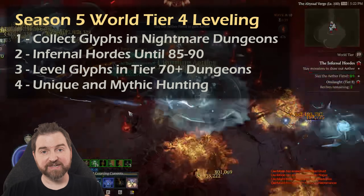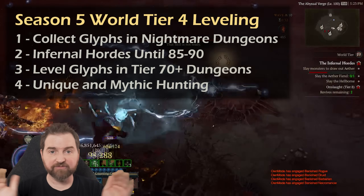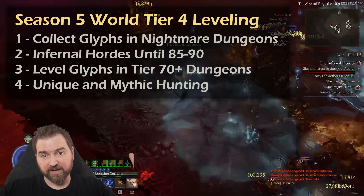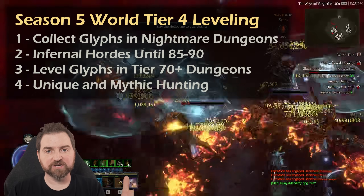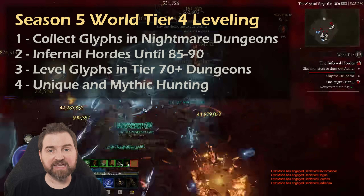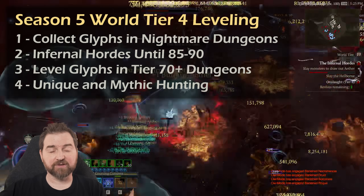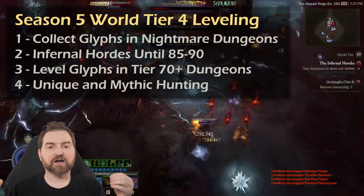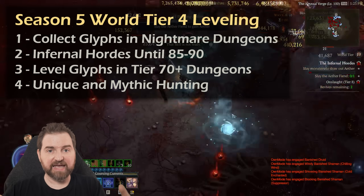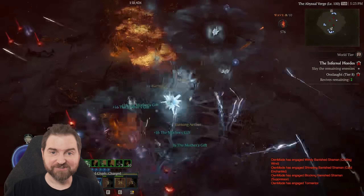To make sure that's super clear: we come into world tier four, hit nightmare dungeons to collect our glyphs, then go to hordes immediately. We're not leveling the glyphs yet — we just level with what we have. We go to infernal hordes and blitz through our leveling. Make sure you're using your potions or whatever else boosts your experience. After we get to decent power — probably all 925s, even some greater affixes from horde rewards — we go back and do much higher levels of nightmare dungeons to get those glyphs leveled. Then while leveling we can also look into bossing and targeting unique gear, which will keep pushing the tier levels and start masterworking, then hunt for your mythics.